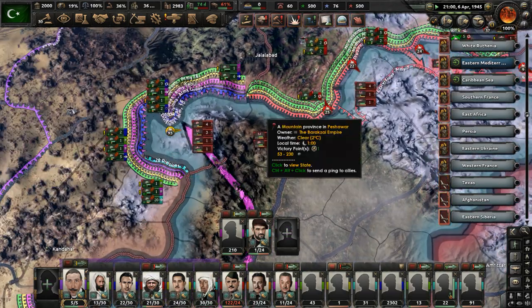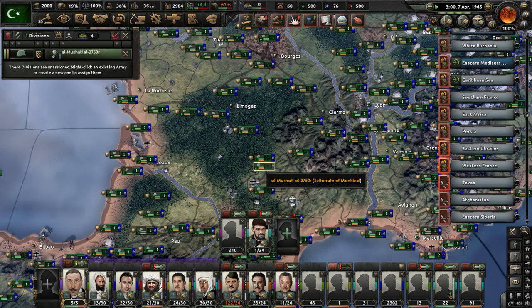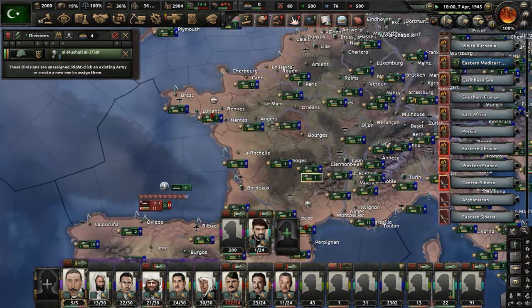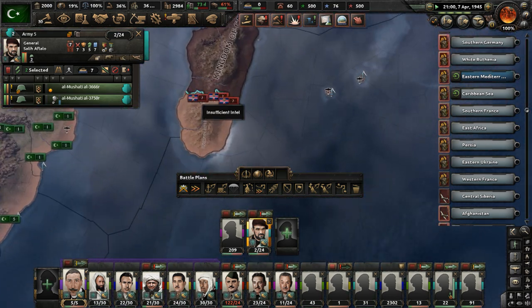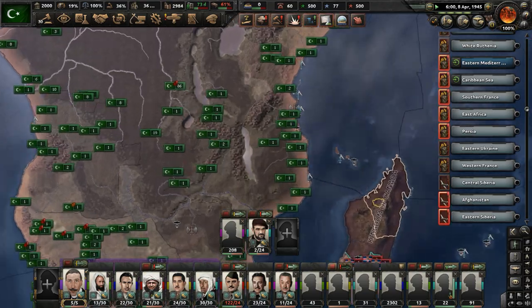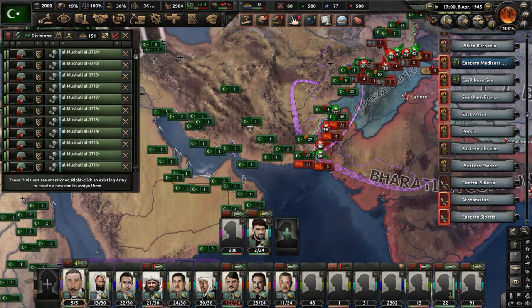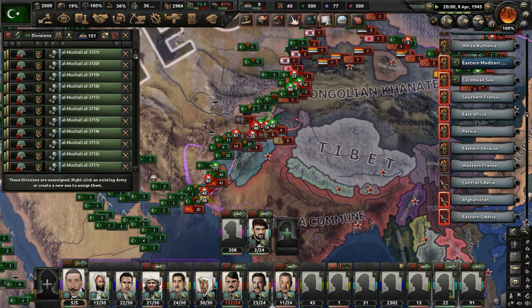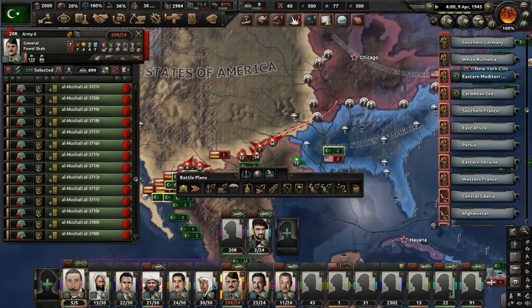Keep advancing in Afghanistan — take care of those enemy divisions near Peshawar. More divisions are available. Where's that army I sent to Madagascar? They're not there yet. Oh well, there's no port. At least we defended mainland Africa. Why are there so many divisions here not part of an army? Maybe give them over to the 8th Army to help with the USA advance.